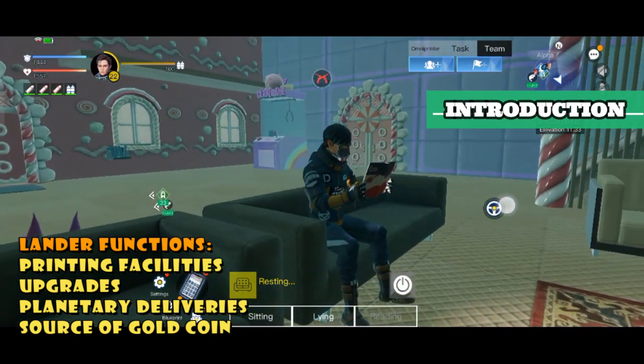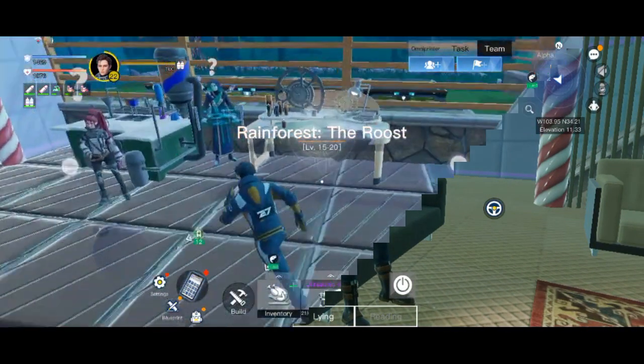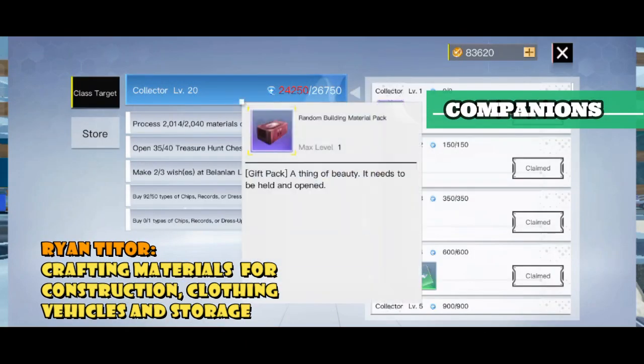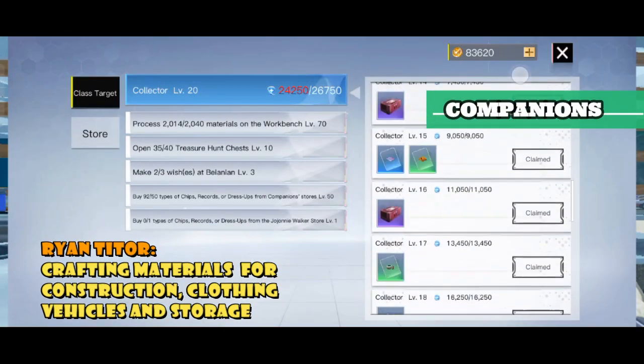After you've settled in, there will be three companions along with you. Ryan Teeter is responsible for crafting items such as for construction, clothing, vehicle, and upgrading storage.